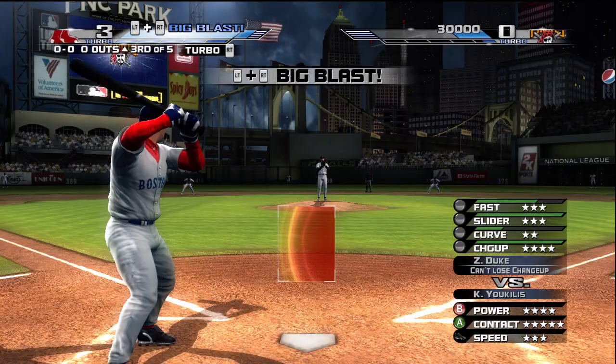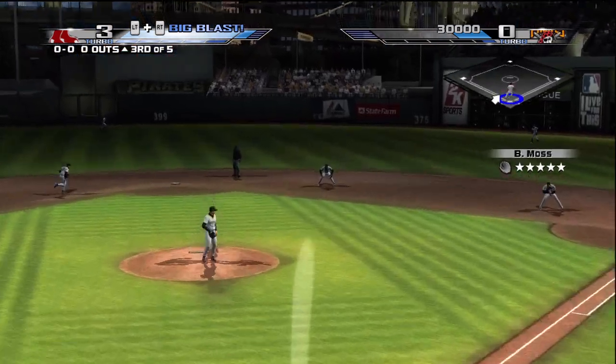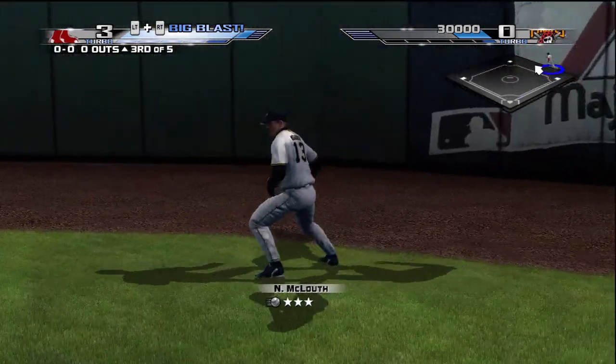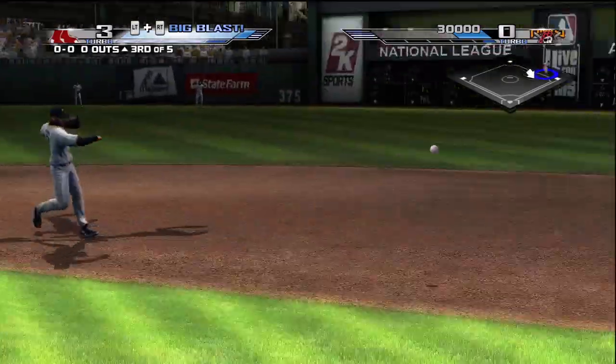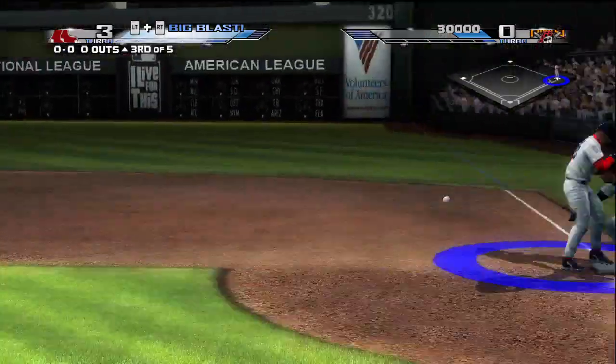Yucalus is stepping up — he's one for one on the day. That's a line drive to the outfield. He's going to get aggressive on this one, going for two. Drew, over to first, over to second. Whip to first.